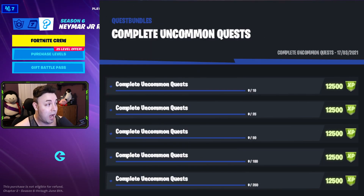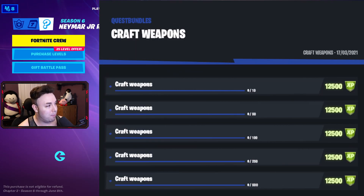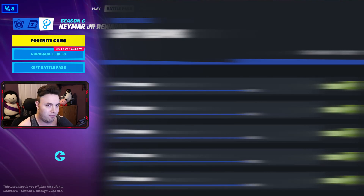Next up, we have complete uncommon quests — those are the green ones — starting at 10, then 25, 50, 100, and then 250. Your dailies, basically. After that is craft weapons. We have 10, 50, 100, 250, and then 500 to finish it.